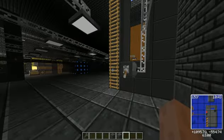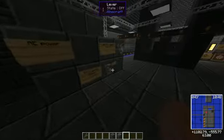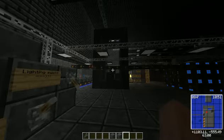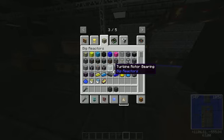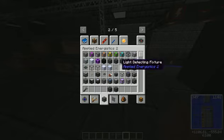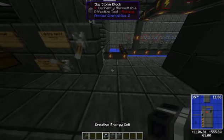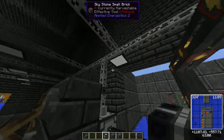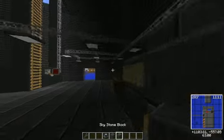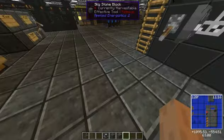First thing you see is it's dark, and on your right is basically the tanks — there's tons of tanks everywhere. Let's turn the lights on. I forgot that in this base build I did not have power running in here, so to get the lights back on I just place a creative block there and now power's online.